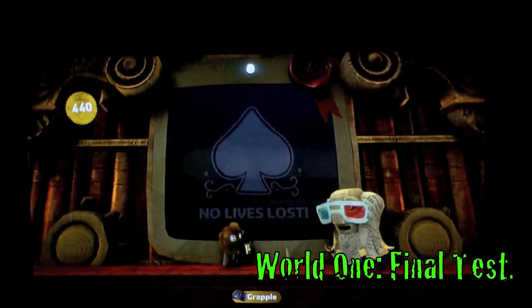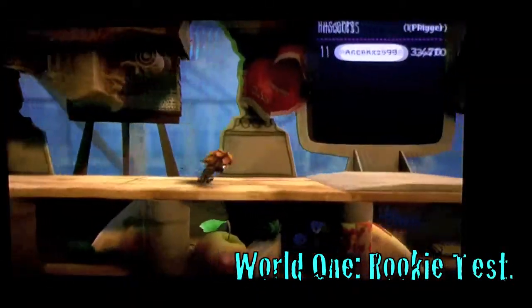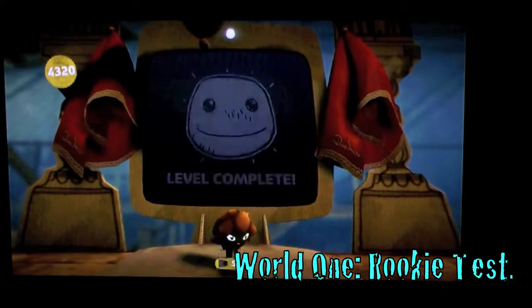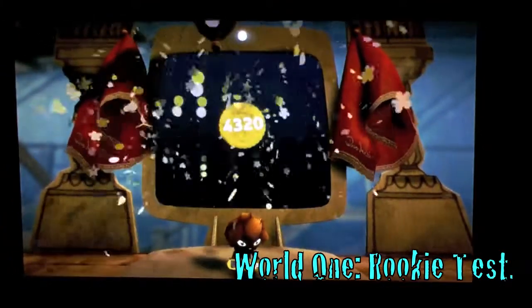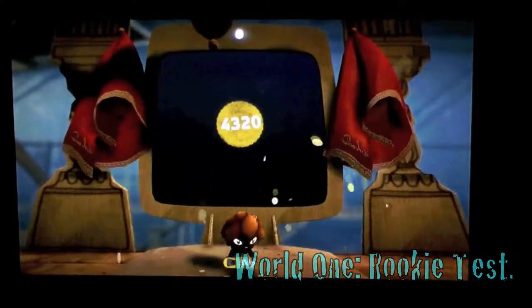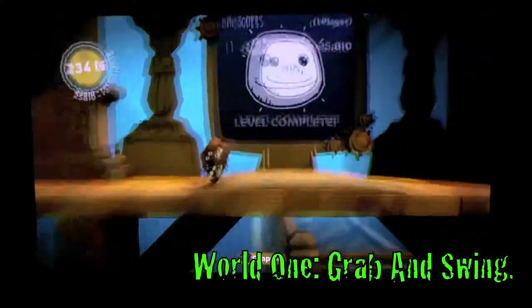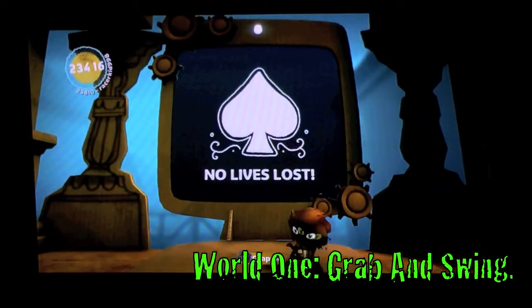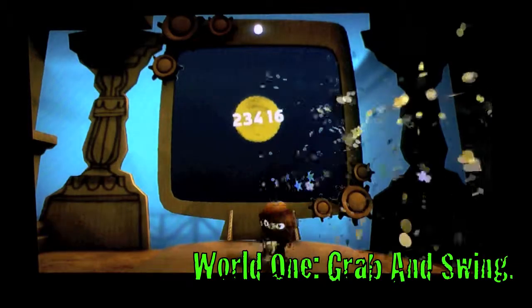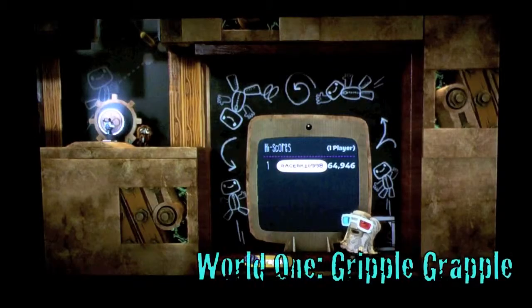First I'm acing World 1 Final Test, then World 1 Rookie Test, which is the first level of DaVinci's Hideout. Next is World 1 Grab and Swing — it's a two-part level, pretty easy. You just gotta take your time so you don't die by falling down holes.